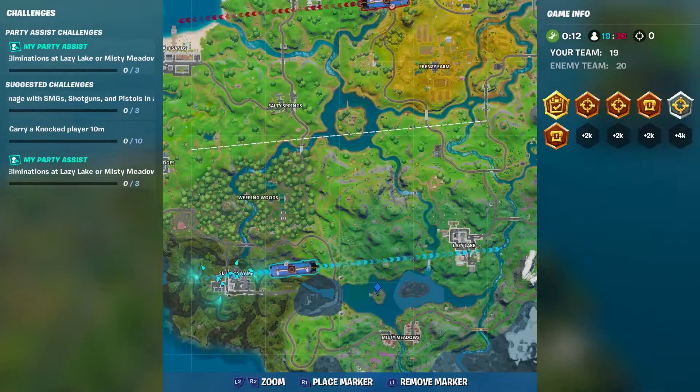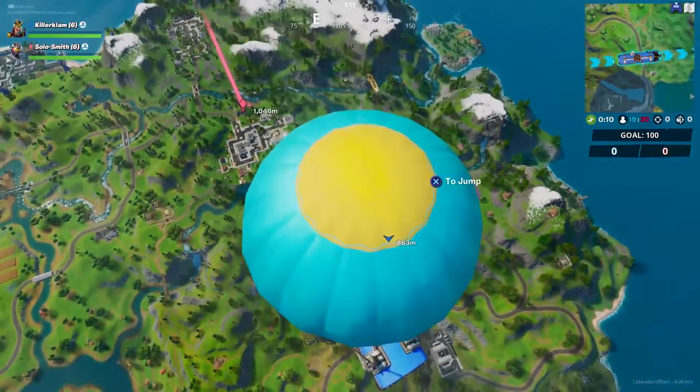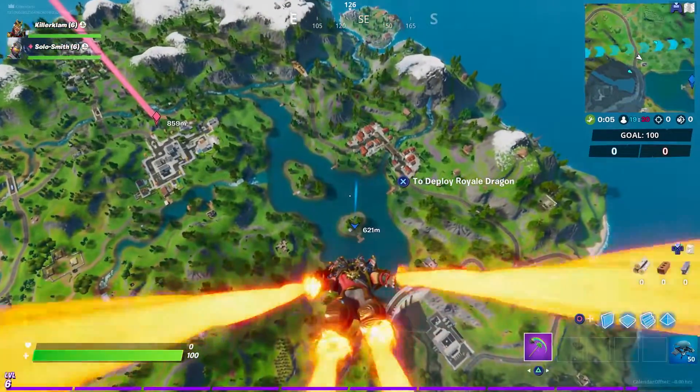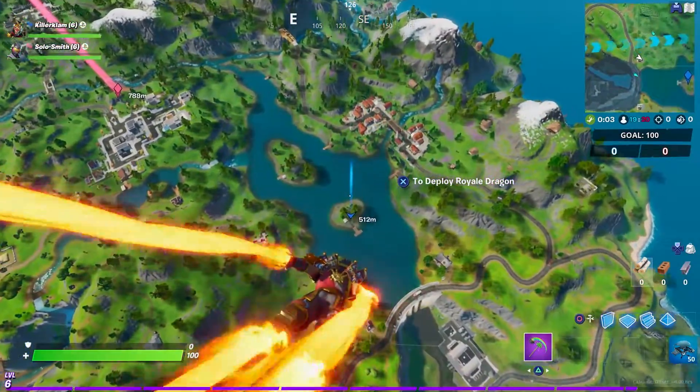This can pretty much be done anywhere that water is. I tend to land in an area that looks like it has a dock on it, like a pier or just an island that has a dock. There are a lot of them all over — just look at the map.